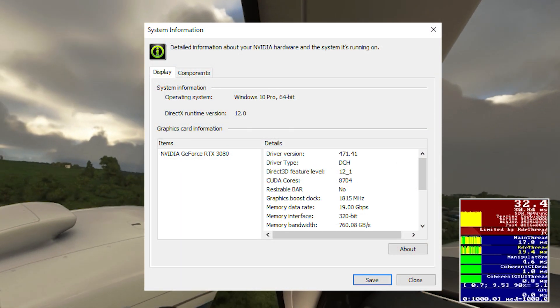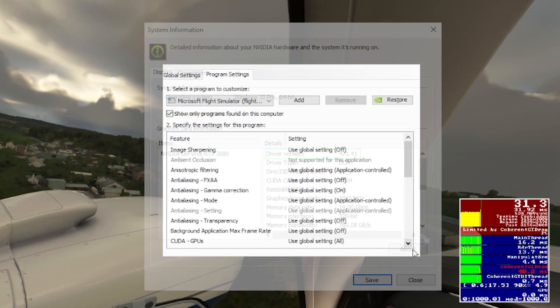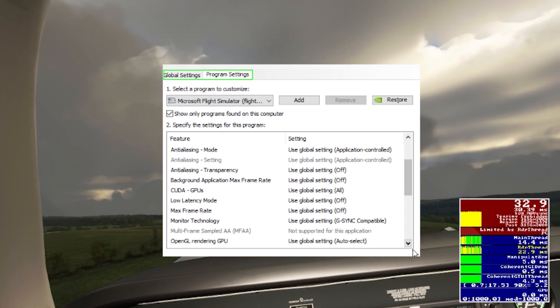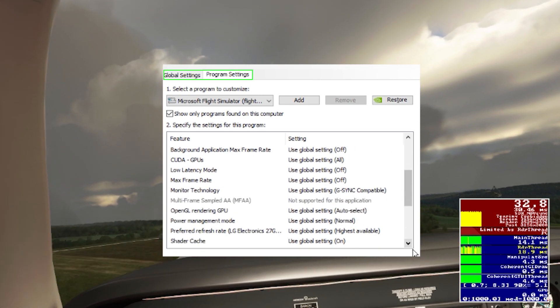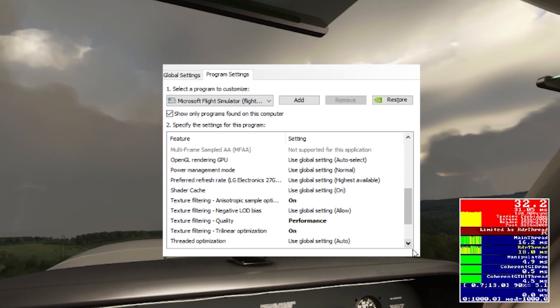I'm using the most recent Nvidia driver 471.41, and here are my Nvidia 3D settings. When you're setting this up on your own system, just make sure that you're selecting a program to customize rather than having it on global settings — then you can just follow what I've put on there and hopefully it'll help you too.